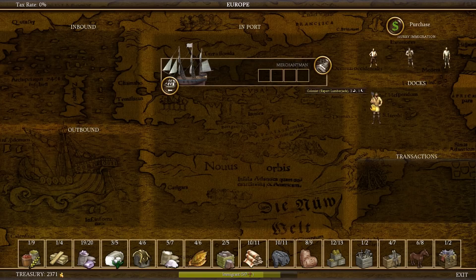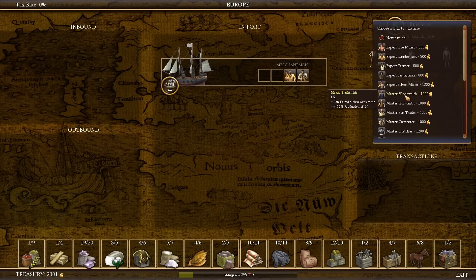Here we are in Europe. We're going to get that lumberjack as well as spend 70 gold and hurry the master carpenter. This is going to drastically increase our productivity in our main city because the lumberjack produces lumber at a highly accelerated rate, and the carpenter produces production at a highly accelerated rate — turning that extra lumber into production, which means we can build buildings a lot faster.